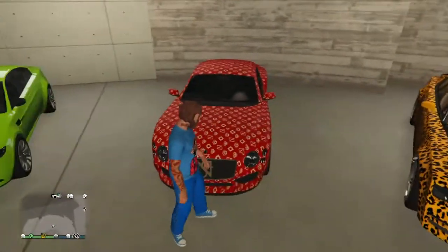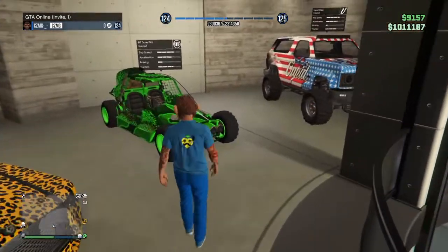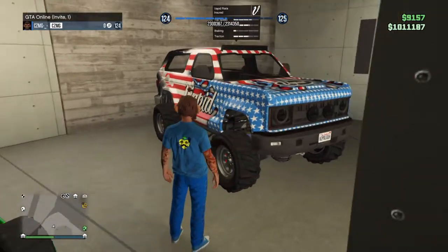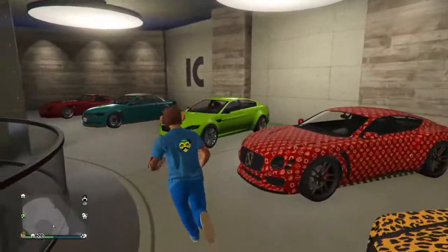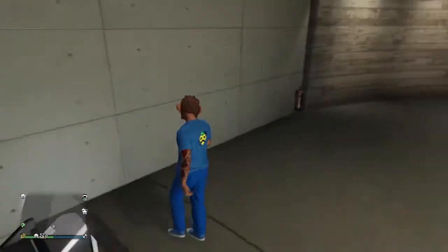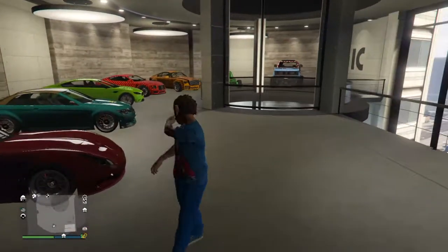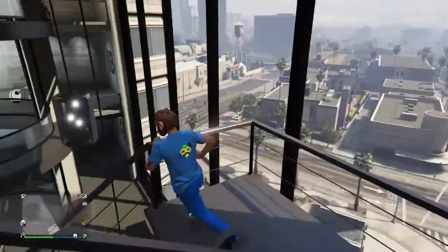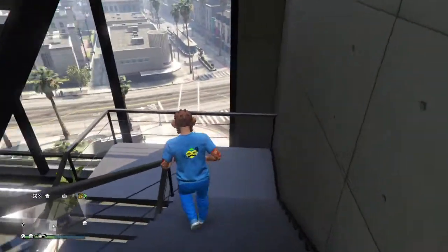We also have the Paragon R, the Ennis Windsor, the Dune Fav, and the Tia. That's pretty much it for the first garage. Pretty much all of them I bought, besides the ones from the podium vehicle. From now on I'll tell you which ones I actually bought on GTA and which ones I got from the podium vehicle.